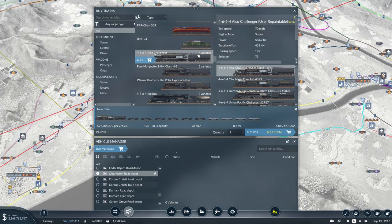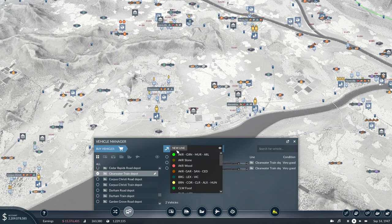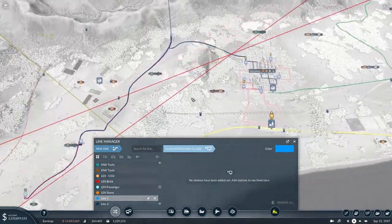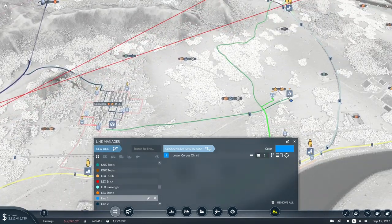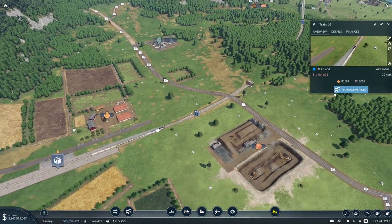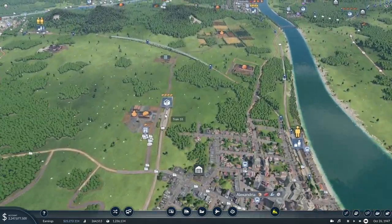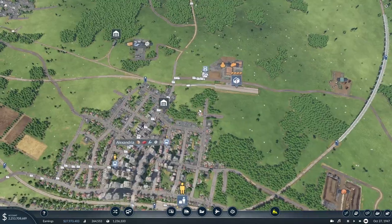As for the train we picked, we went with the 4664 Alco Challenger. I believe this is one I got from the Steam Workshop, so it might not be in the regular game. Now we can set up our new line. We have our first train heading over with some green, and our other train here is also getting along quite nicely.